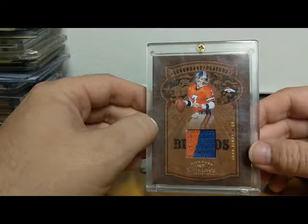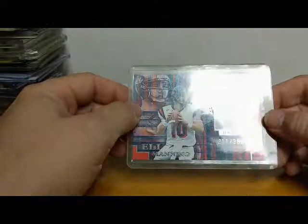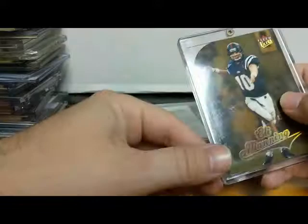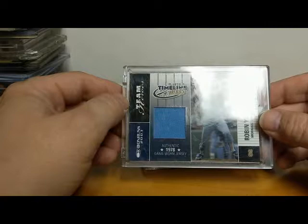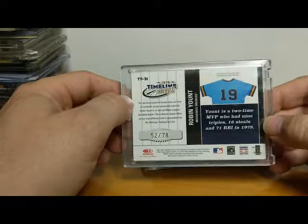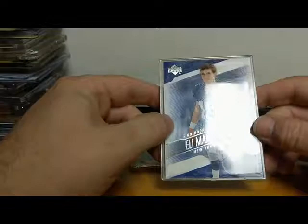Here we have a 2004 Press Pass jersey card of Eli Manning, numbered to 385. Coming down the home stretch — another 2004 Ultra Lucky 13 Eli rookie. Look at this — Robin Yount, 2003 Donruss Timelines Threads. I like the baby blue with the Brewers — not a Brewers fan, but I'd be a fan of Robin Yount. Hell of a player, numbered to 78. Another Eli Manning rookie — 2004 Freshman Class Upper Deck Diamond Collection. Keep going — another Eli Manning rookie, 2004. I was collecting a lot, so I got a lot of Eli Manning rookies.